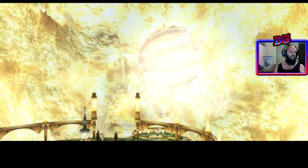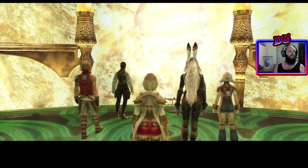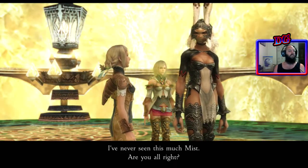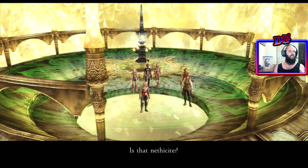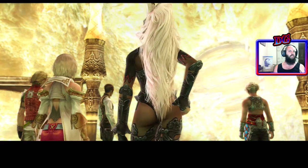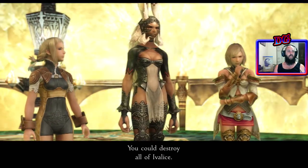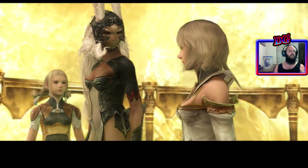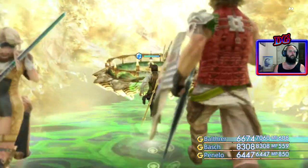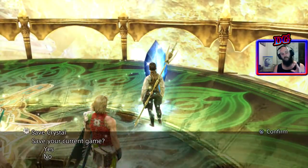I've never seen this much mist. Are you alright? I'm fine, thank you. Is that nethicite? I wonder. With that much nethicite in one's grasp — that's why Dr. Sid wants to be there. You could destroy all of Ivalice if you wished it. We don't wish it, we want to save Ivalice. As per usual, save crystal, save your game.